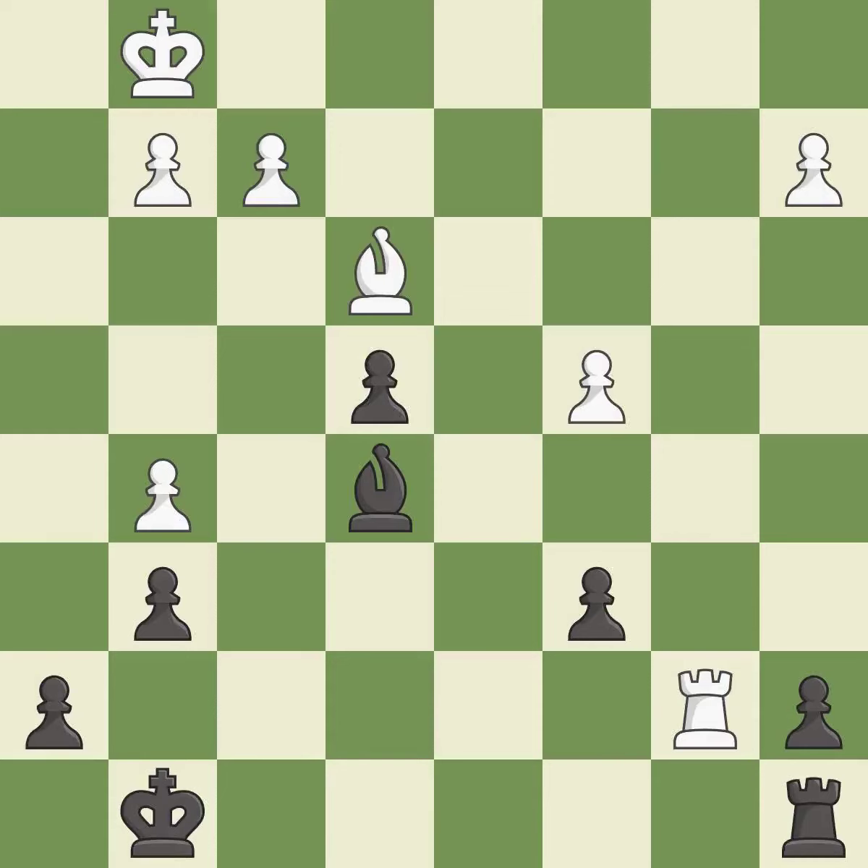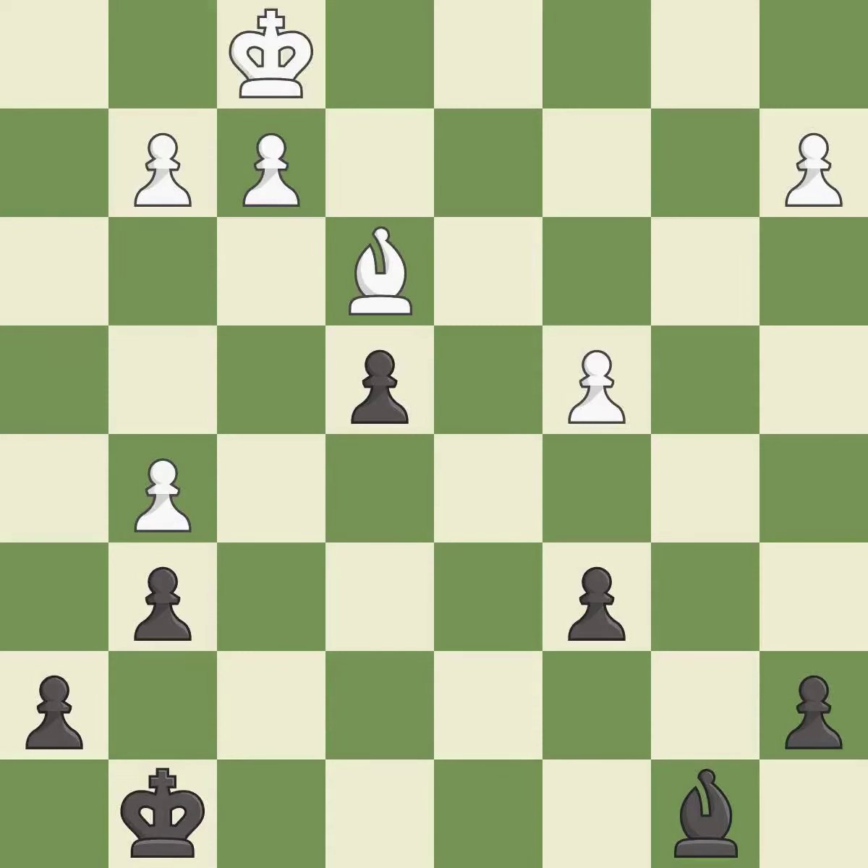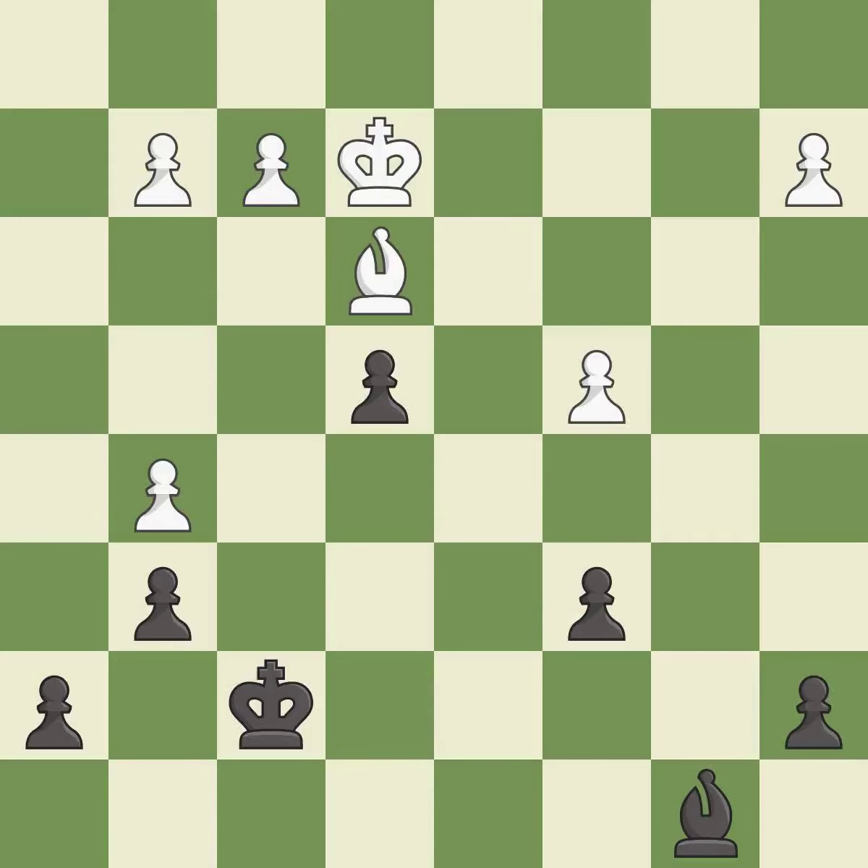This challenges the opposing rook for control of the open file. This is the only move that works — it is a great move. This is an equal trade — it is best. Takes back, it is best. An active king is critical in the endgame and getting it off the back rank is the first step — it is best. This activates the king in the endgame by getting it off the back rank — it is best.